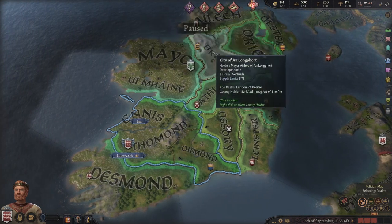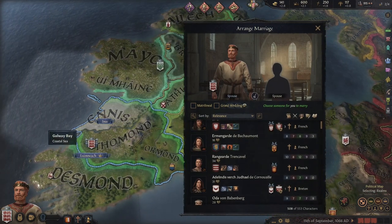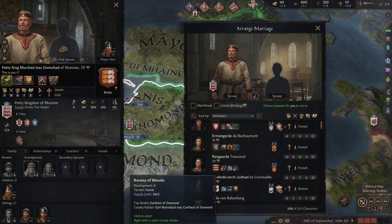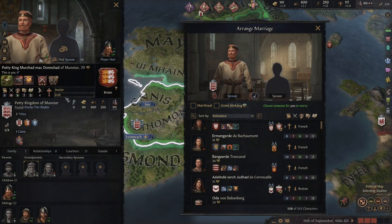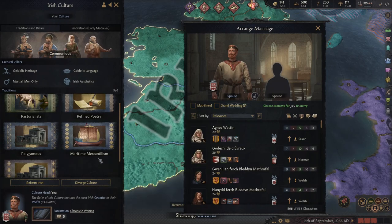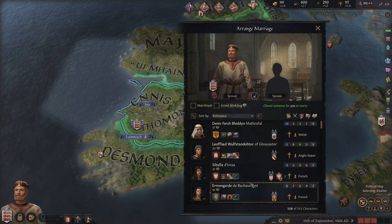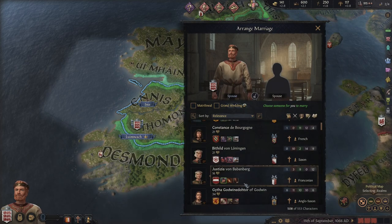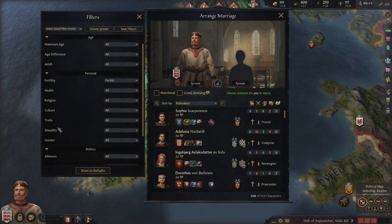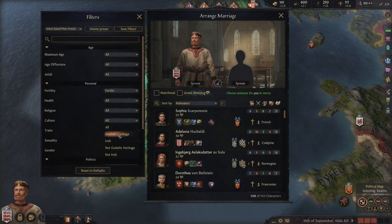We are not married and our heir is not married. We can technically have four wives since we are the ruler, however if our primary spouse is not Insular or Irish — it used to be Insular but now it is part of the Irish culture — they will get negative benefits. So if possible I would like somebody with good Irish culture.